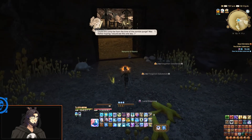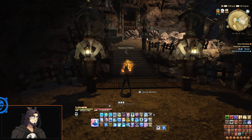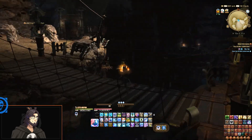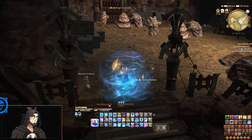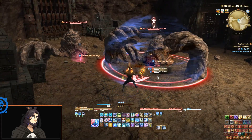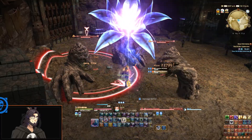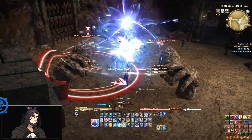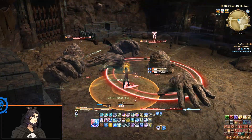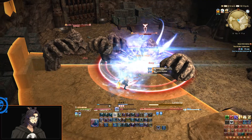A lot of weird mushrooms. 'Could this be from the time of the zombie purge — was father hoping I would see this one day? The zombie purge.' I'm going to re-shield up here. Forgotten foe — bad. These are too far apart, oh never mind they're close enough to double dot. I want to just get rid of these Afflatus charges real quick so I have one ready for the next large trash pack — this is two mobs, not gonna waste it on that.